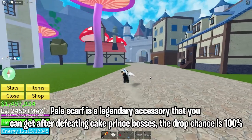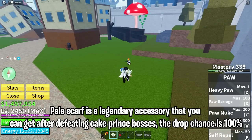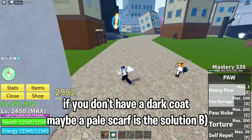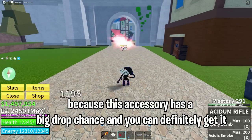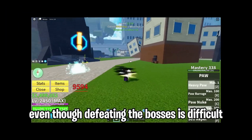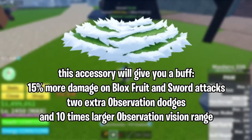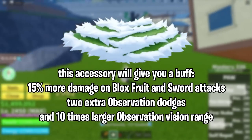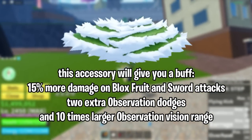Pale Scarf is a legendary accessory that you can get after defeating the Cake Prince bosses. The drop chance is 100%. If you don't have a dark coat, maybe a pale scarf is the solution, because this accessory has a big drop chance and you can definitely get it even though defeating the bosses is difficult. This accessory will give you a buff of 15% more damage on Blox Fruits and sword attacks, 2 extra observation dodges, and 10 times larger observation vision range.